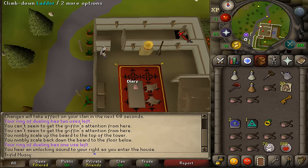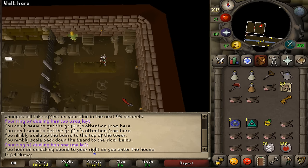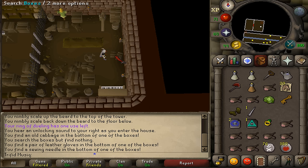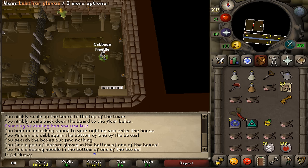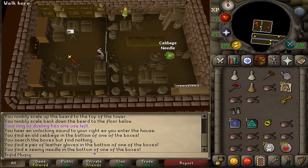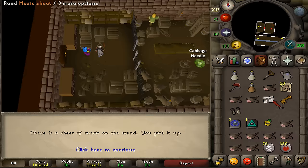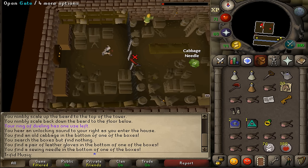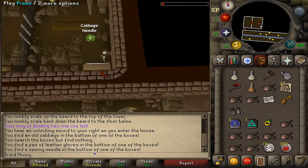Open the northern door and climb down into the basement. Go a little bit south and next to the eastern wall you should find some boxes. Search these boxes repeatedly until you find some leather gloves — this might take a while. Once you have your leather gloves, equip them, then open the gate to exit west of this basement. Two squares west and one square north you'll find a music stand. Search it and you'll find a music sheet. Read it, close it, then talk to the genie.